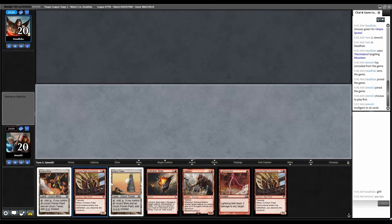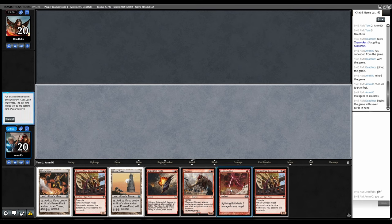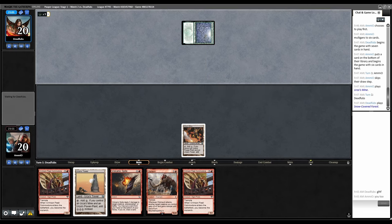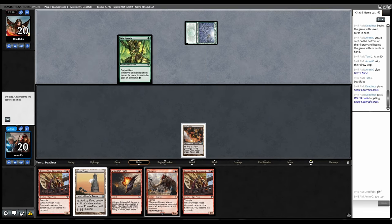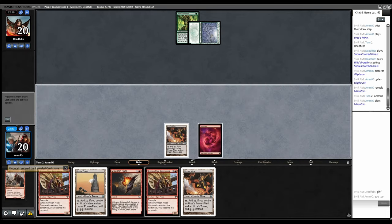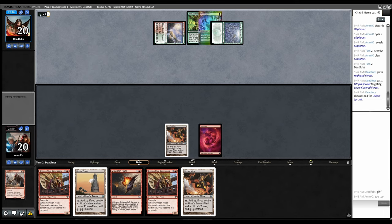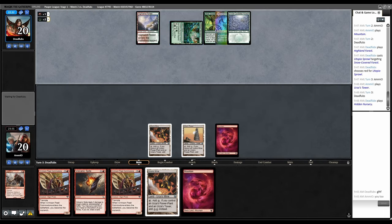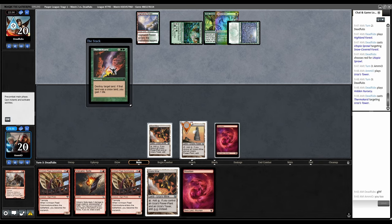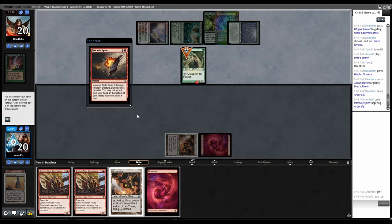Two Tron lands and an Oliphant to fix — let's keep this and put the Bolt back. Mine, go. Snow Forest into Wild Growth. Cycle Oliphant for a Mountain, play the Mountain. Tapped Island-Forest plays another thing. The problem is they're just going to out-ramp us. Tower go. Tap land — we're going to get Thermokarsted. Yeah — and an Arbor Elf. Volcanic Spite killed that. Problem is I don't want to cycle anything because I don't want to get rid of Crimson Fleet or my land.